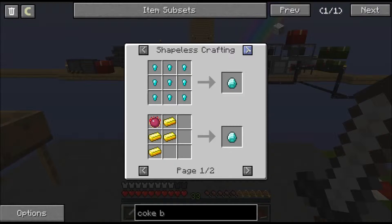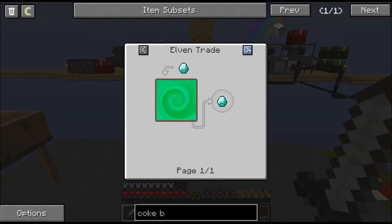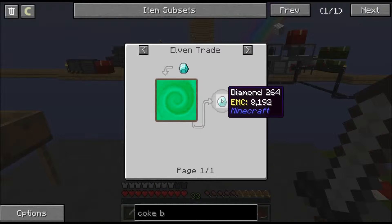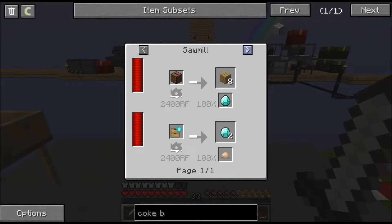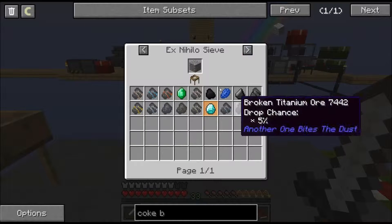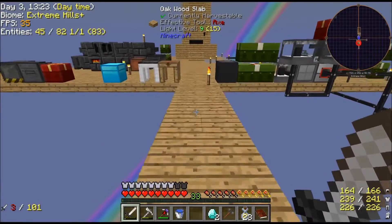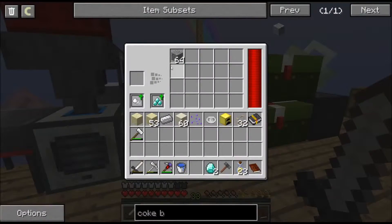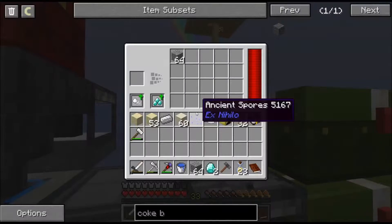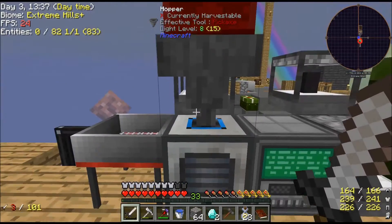That brings me to - how am I supposed to get a diamond? Where does it come from? There's an elven trade - you put in some diamond to get a diamond, why? It's gravel! So diamonds come from gravel, which means we need a lot of gravel. Gravel, gravel, and nothing right now.